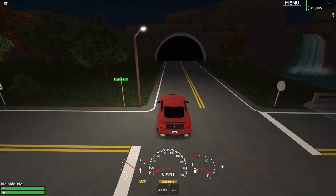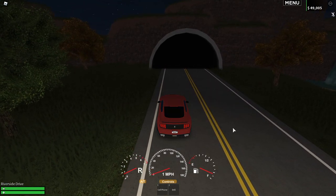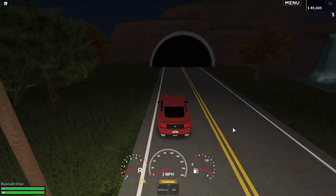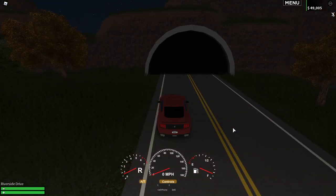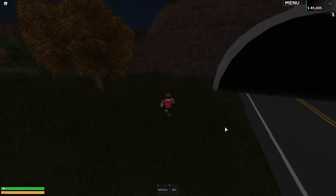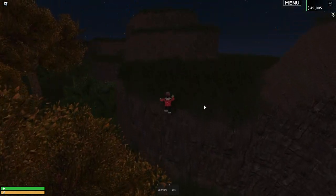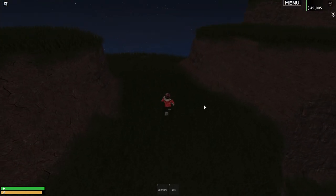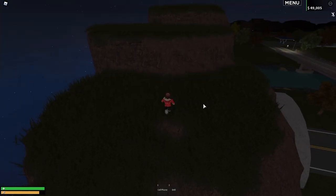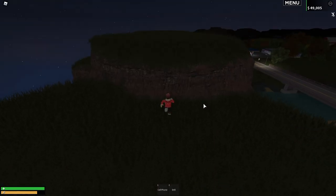The first hidden location — not really hidden but a great place to hang out if you're being chased, don't want to be found, or just want to be away from other players — is the top of the mountains. To get there, exit your vehicle. To the left of the tunnel there's one mountain that's slightly lower than all the others. All you have to do is keep jumping, and eventually you'll get to the top.